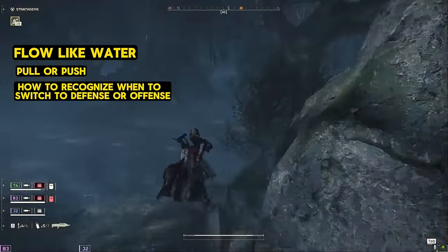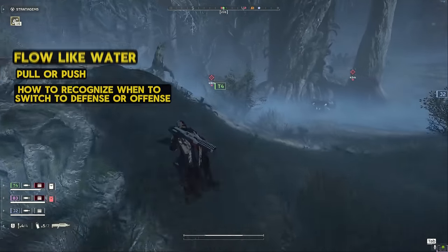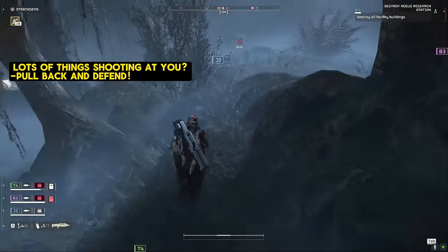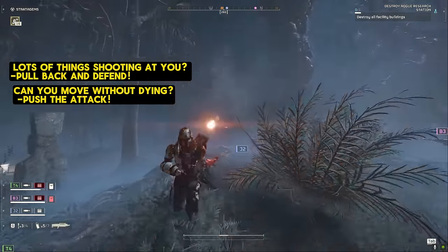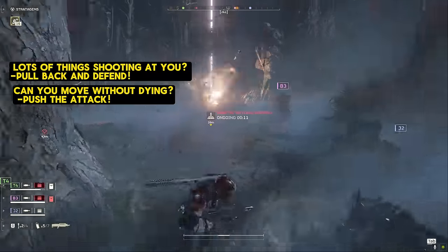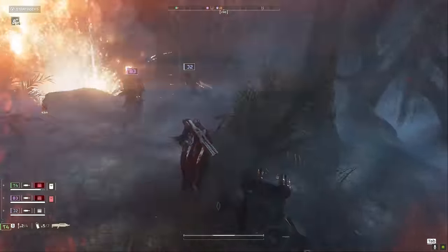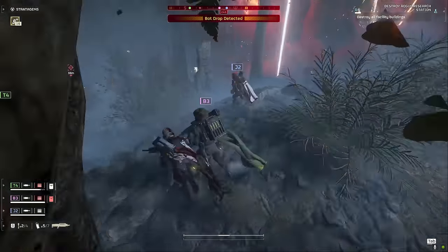Now this sounds simple enough, but this strategy is incredibly effective, even when playing with random squadmates. If we're faced with a wall of rockets and lasers, we're just going to fall back a bit until we can get into a good position to fight or disengage. If we've culled the herd enough that we can move forward, we'll go on the attack. If you're playing with people you don't know, you can still use this strategy to hit the bots with flanking attacks or to complete vital objectives while your team brawls it out. Keeping your options open and being aware of your surroundings makes fighting the bots a lot easier.